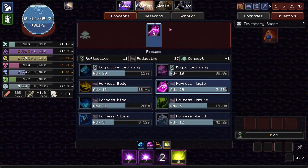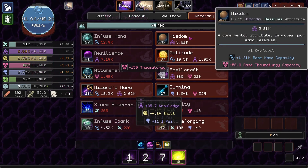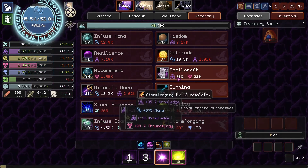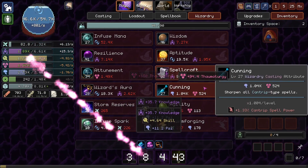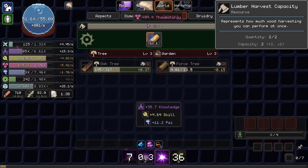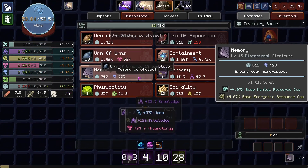Go to Concept. We probably should spam some of our intelligence, our knowledge. One thing I noticed in a previous episode is we kind of let our knowledge build up a little bit too much. So I definitely think we're going to want to increase our mental capacity as much as possible. So I guess that'll be Memory.